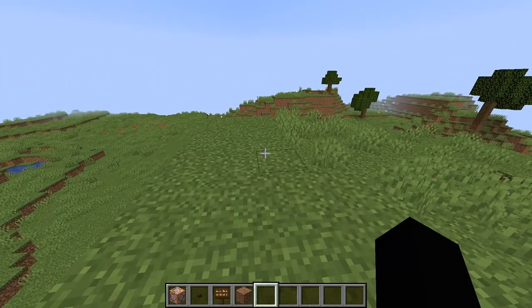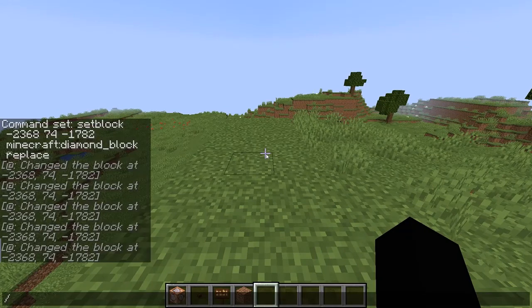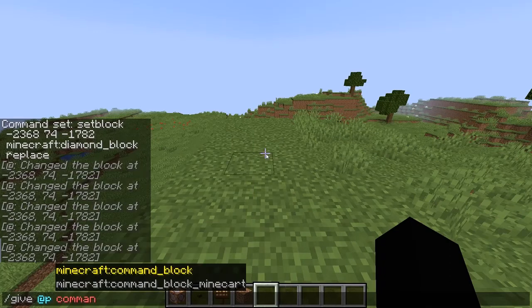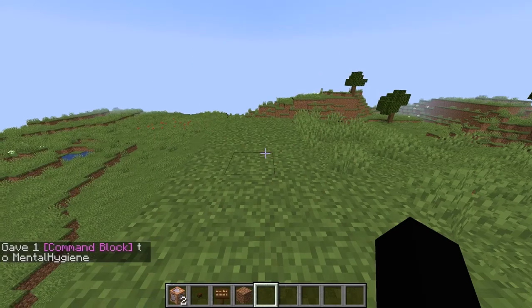So first you need a command block, which I already have, but I'm still going to show you guys the command. It's just /give @p, or your username, and you will do command — or you can even add that minecraft: prefix like this — command_block, and it doesn't matter how many.